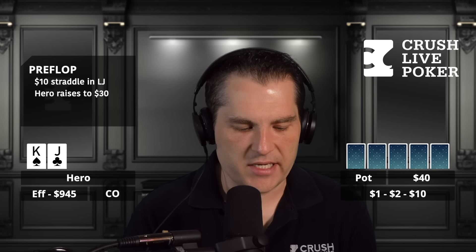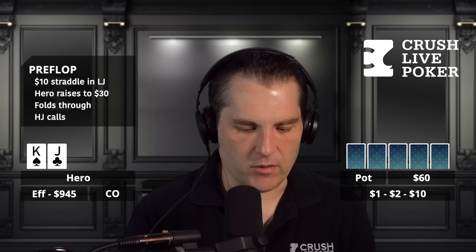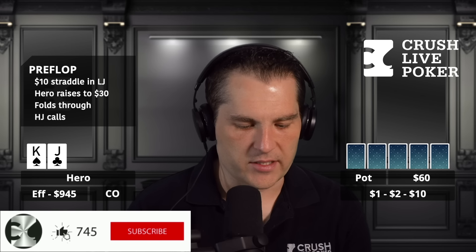It folds through to me in the cutoff, and I have king of spades, jack of clubs, and I raise to $30. Hero in cutoff goes to $30 - is that about the standard size open when there's a straddle on? Pretty much. It then folds all the way back around to the straddle, who calls. So the pot's $63, heads up.